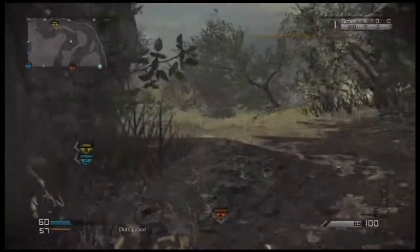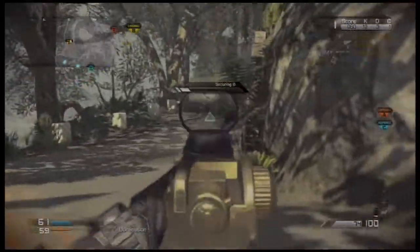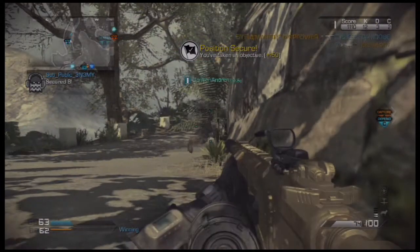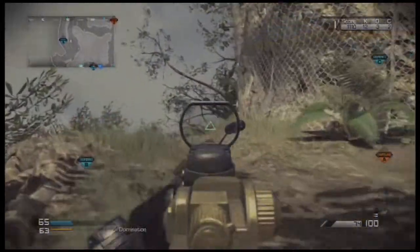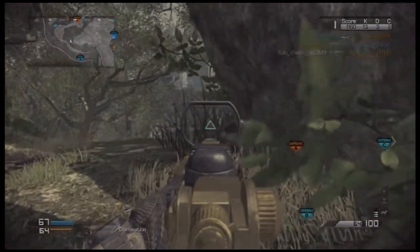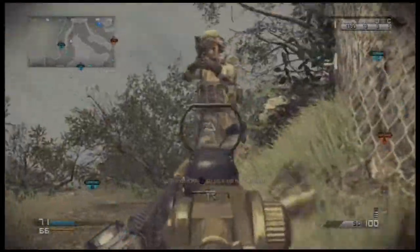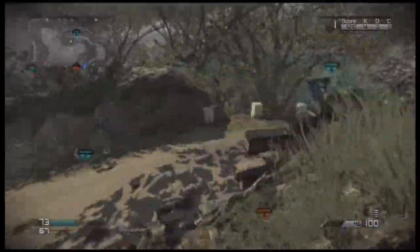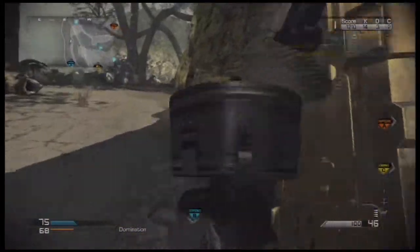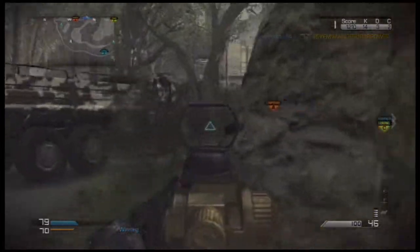Call of Duty changed the challenge for Marksman Rifles from 40 point blanks to 20. Those 20 point blanks took me like 4 hours to get, and they just changed it — I'm really kind of mad about that. At the very beginning of the game they did that too with the Riot Shield — it used to be 200 assists and they changed it to 50. That's probably more unfair, because the Riot Shield is tough, you kind of need a partner. We put so much hard work into it and then they just change it, and all of a sudden everybody's going to have gold IA2s because that's everybody's favorite marksman rifle, and MR28s — you guys get my point.